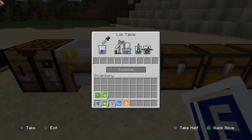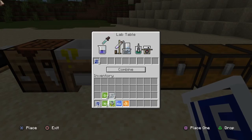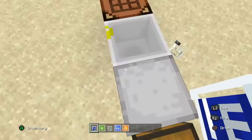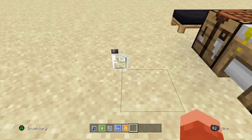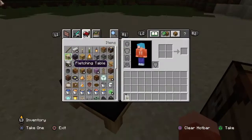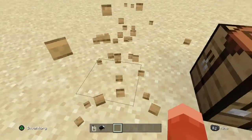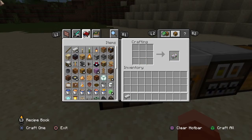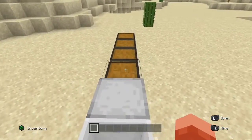Then you go to the lab table and chuck in three water and three sodium hypochlorite. If you do it correctly, this should give you an item called bleach, which looks like this. Now, what you can use bleach for is — let's say you have a black bed. You go to a crafting table, chuck in the bleach and that black bed, and you'll come out with a white bed, exactly like this. That's how you make bleach!